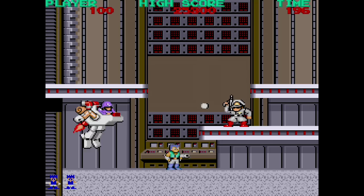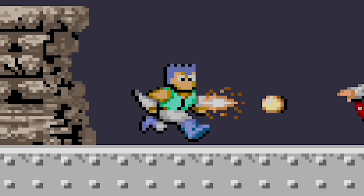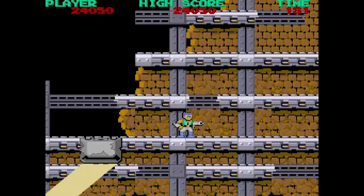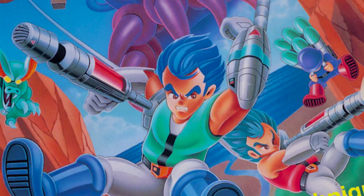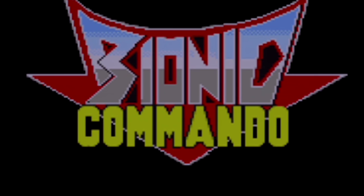In Top Secret, you play as an unnamed soldier with spiky blue hair that has been sent behind enemy lines to take out a mechanized army intent on world destruction. Parachuting into a forest on the outskirts of their base, our hero fights through five levels on his way to stop a missile launch. What made Top Secret unique, much to the confusion of gamers at the time, was the complete removal of the ability to jump. Instead, the player is equipped with a robotic arm that extends and attaches to platforms and ceilings, allowing you to pull yourself up or swing across gaps. Later that year, Capcom decided to bring Top Secret to the US with a rebranding — a quick redesign of the main character sprite — and this unnamed soldier became Super Joe, and the game became Bionic Commando, a follow-up to one of Capcom's biggest hits.